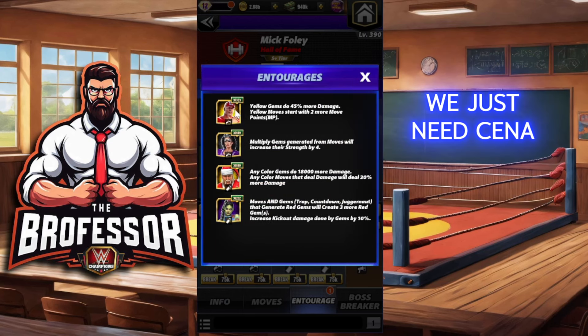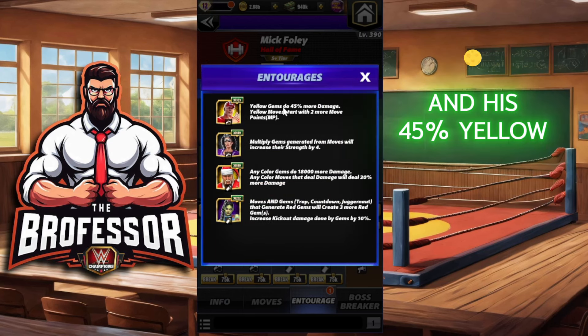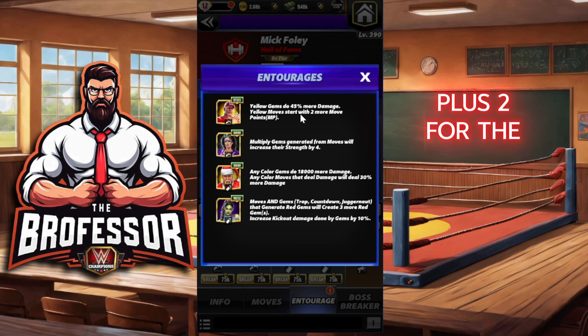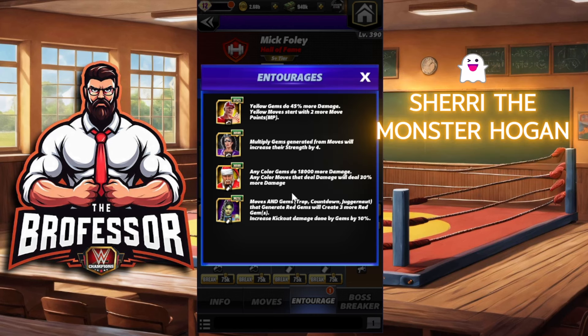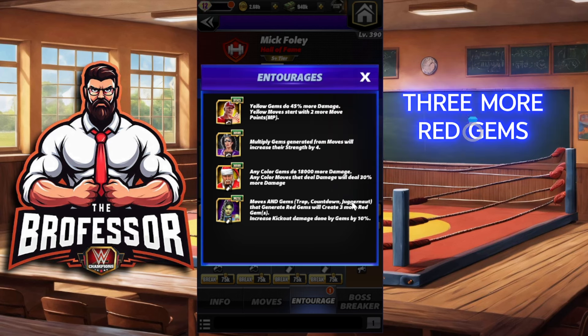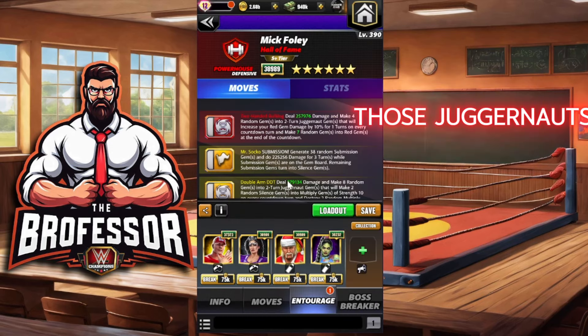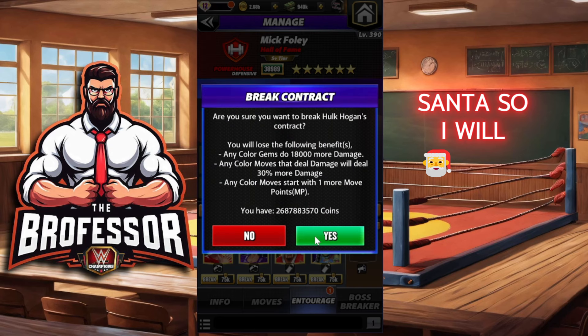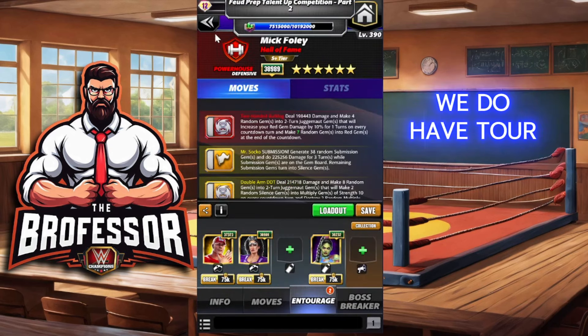Both of these juggernaut gems are going to be our friends for this one because we have plus four MP. We just need Cena and his 45 yellow move — yellow gem damage and plus two for the yellow move points — and that'll get us all going. Sherry the Monster Hogan, as well as Zombie Bianca, because we're going to create three more red gems from each one of those juggernauts. And yes, this is the Monster Santa.